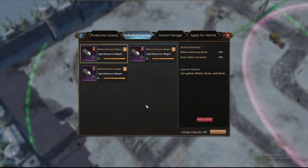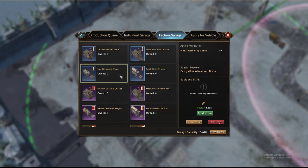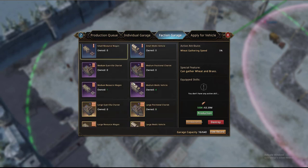You have your individual garage which can contain five trucks or five different wagons. Here I have three medium resource wagons. You're going to start off with three small resource wagons — these wagons can be destroyed in combat. The small resource wagons allow you to gather wheat 5% quicker, and you can also gather wheat and brass with that, but that's it.